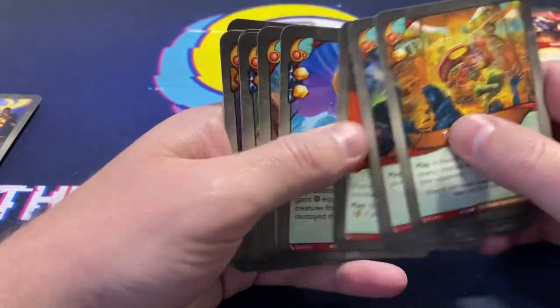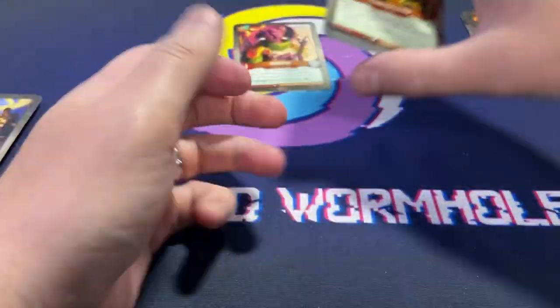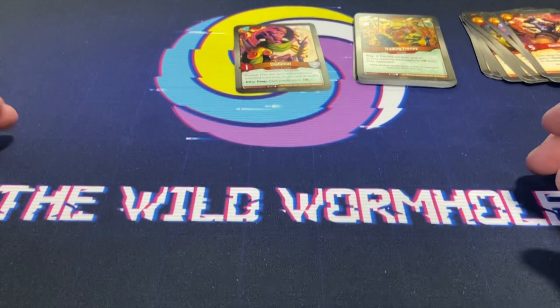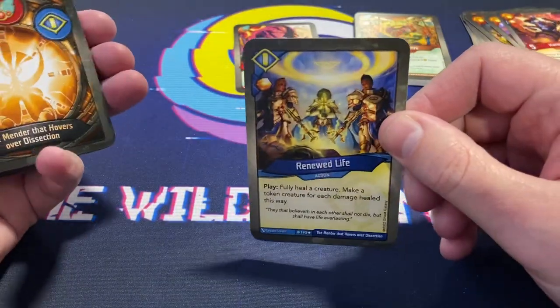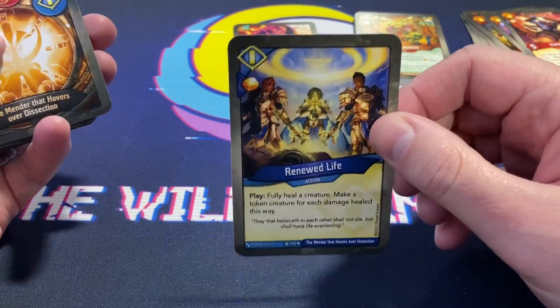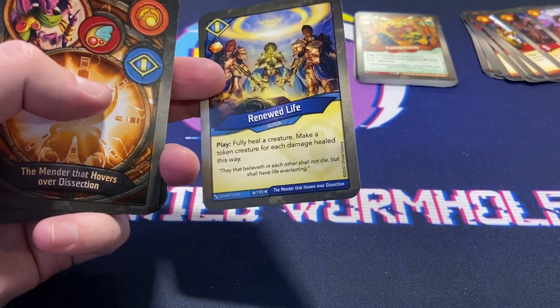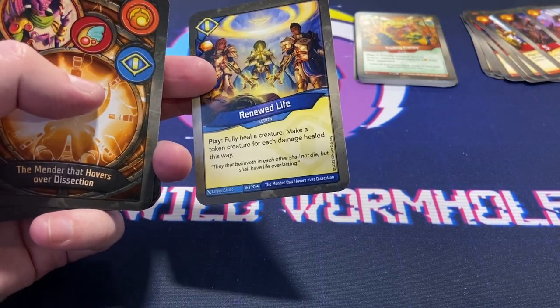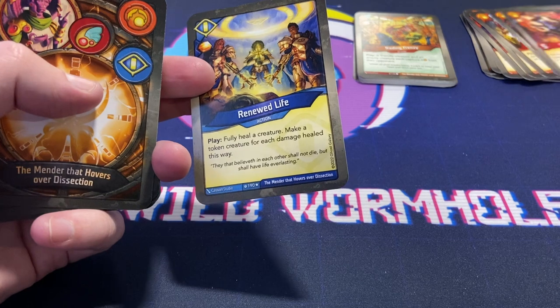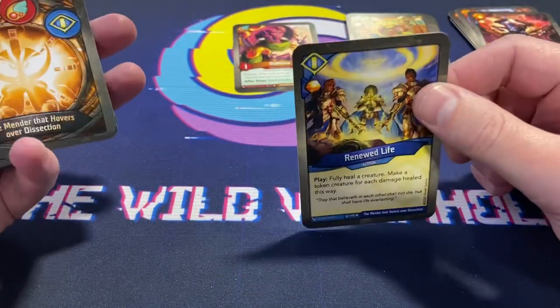We are moving into Sanctum. Let me count — one, two, three, four, five, six — six in there, so we're up to 14 pips already. Renewed Life — fully heal a creature, make a token creature for each damage healed this way. That could be cool with the Robnar guys.